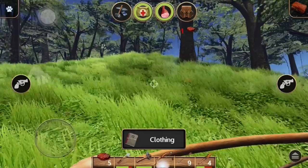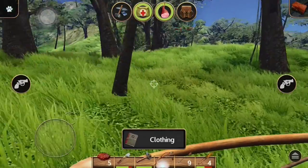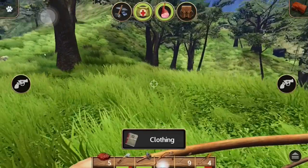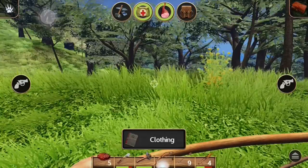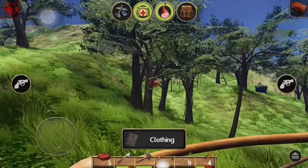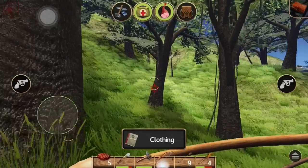But I almost wasted an arrow on a rabbit. Let's eat some more food - yeah, cooked food really fills up your health bar, y'all, I'm serious. Okay, I hear you growling, where were you at? That sounds like a bee buzzing. Okay, there you go.